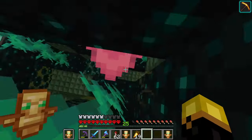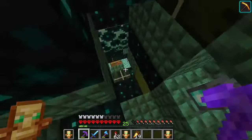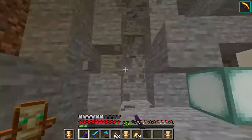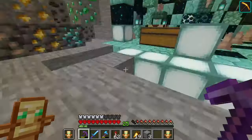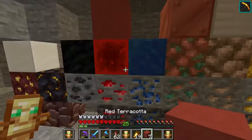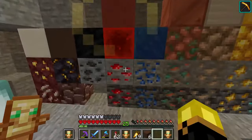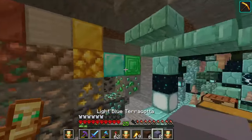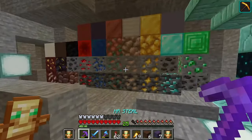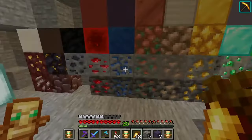So guys, today we got ourselves a haste effect - you can see it in the corner of the screen. I can mine extra fast with my netherite pick. Look at how fast I mined - it's literally insta-mined, it is crazy. We got tons of ores for that purpose, and now we've got an ore collection right here looking pretty darn good. I'm trying to figure out how to make this best decorated. It's a work in progress but it's looking pretty good. This is the ores wall and we have tons of ores.